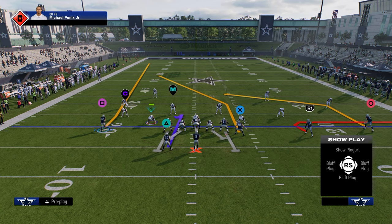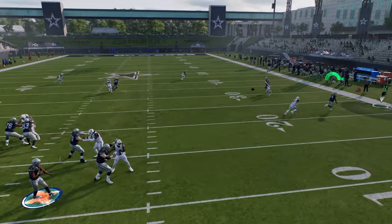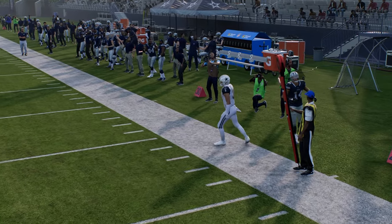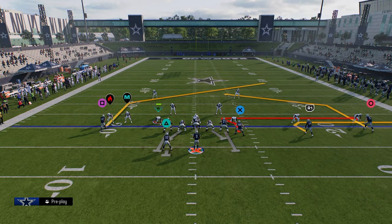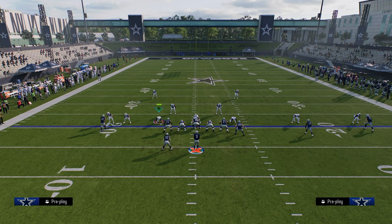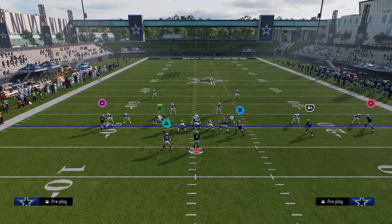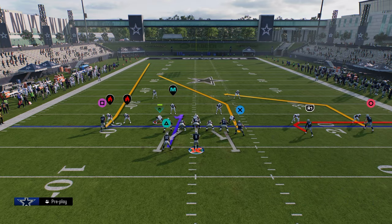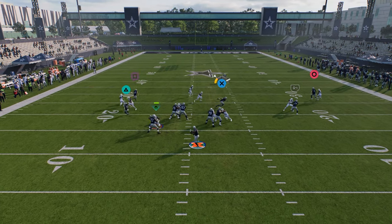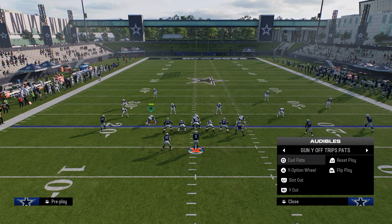You also have slot out with a slot post and a speed out from the slot receiver — that speed out can beat man pretty quick. Something unique about U-trips this year is that you can stem the zig route. Against man coverage, stem this zig route all the way down — look how fast that cuts. Quick hitters are what have made U-trips really good for a long time, and the short post routes do a really good job at beating man coverage.